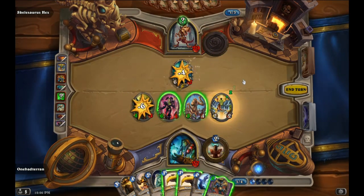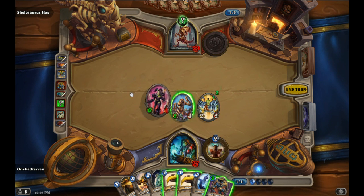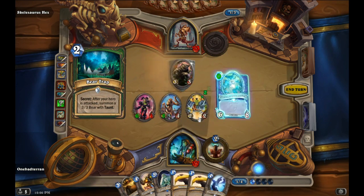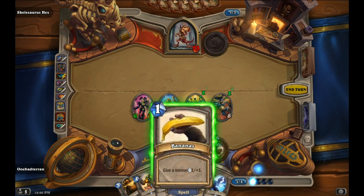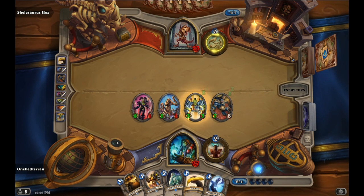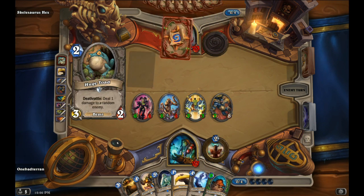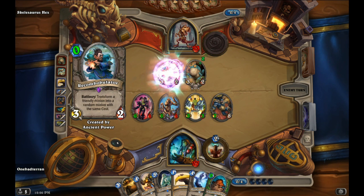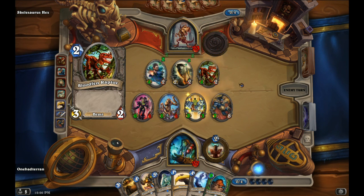We'll trade you, and trade you — see if you get sent back to hand. Bear trap! Not even worried about it. Let's beef up the Raid Leader a little bit so he carries a little more health. Ravaging Hyena — okay, you might feel a little tingle. Wow, there you go!